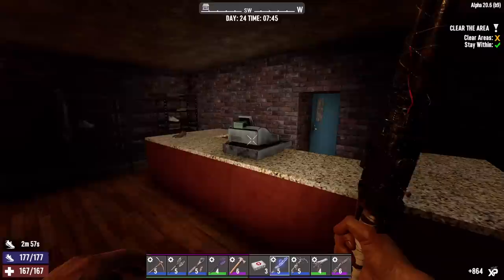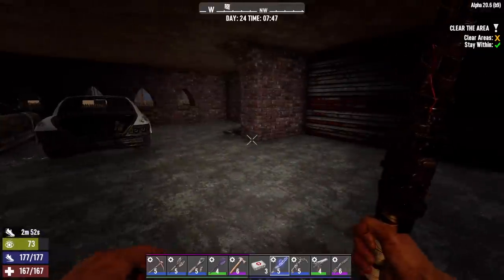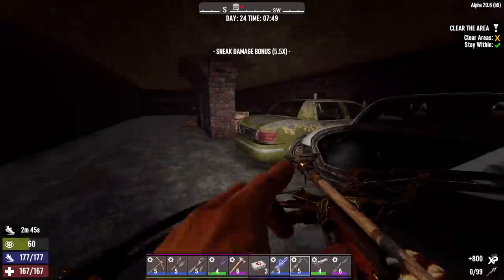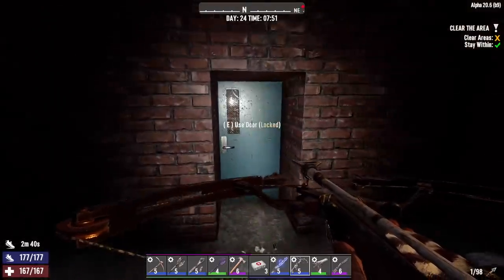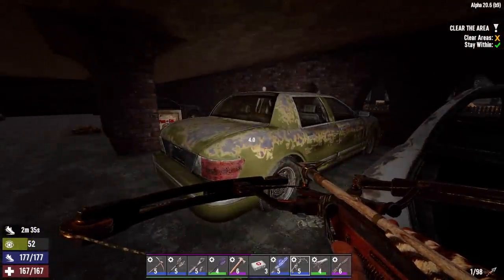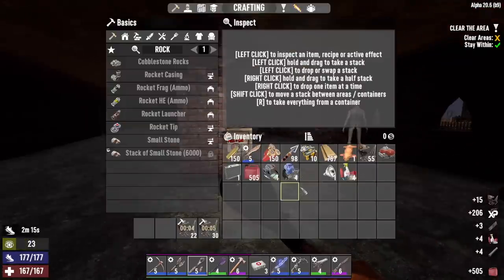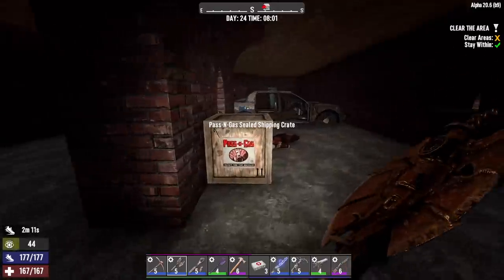All right, let's see what else is going on - oh, a little parking garage, there's a zombie. He's dead. Got a full car here, I'll take it apart - I don't really need the parts but I could use an engine or a battery. Let's see if we can get either of those. Oh, I got an engine! I'll scrap the pipes, springs, and the radiator. Let's pop this open.